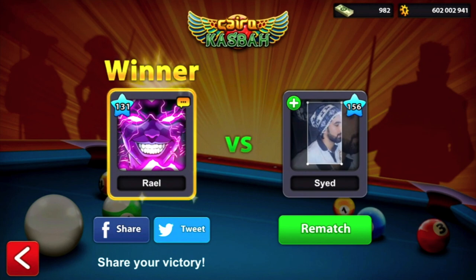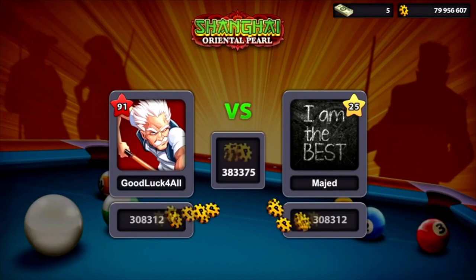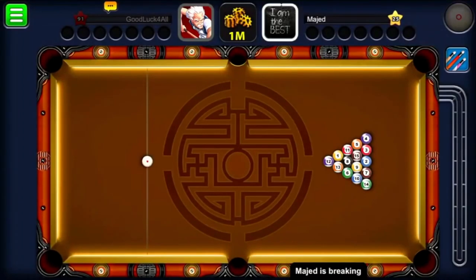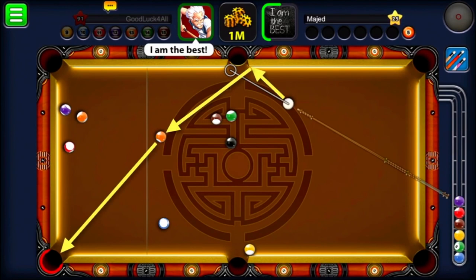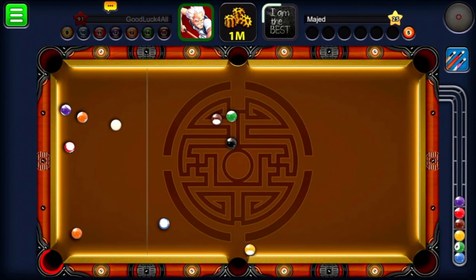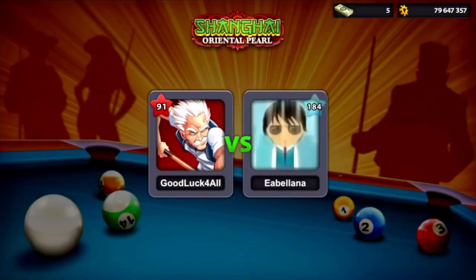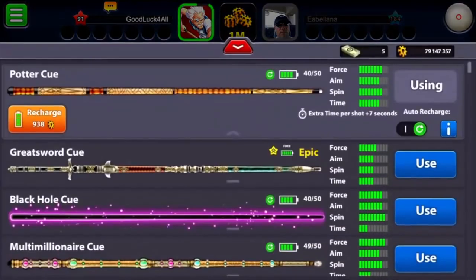I want to show you that I've become much better. Before I changed the account name to Royal, my account name was 'Good Luck For All.' Here, before I got the Shanghai 1 million no-guideline ring, there's a level 125 player who made a really nice shot. I'll show you how I'm getting the ring on Shanghai and how I'm becoming better and better without guidelines using the method I taught you.